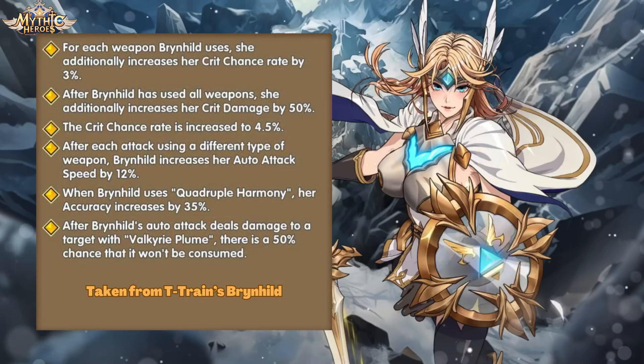Her Iconic Weapon skills improve her Pursuit of Perfection passive skill and her ultimate skill. Iconic Weapon 100 to 400 adds crit chance, slash damage, and auto-attack speed bonuses for each type of weapon used. Iconic Weapon 500 increases her accuracy after her first ultimate skill use. Iconic Weapon 600 gives her a 50% chance to continue using the Valkyrie Plume auto-attack buff from her ultimate — not a great Iconic Weapon 600, but it's good if she has an auto-attack build.